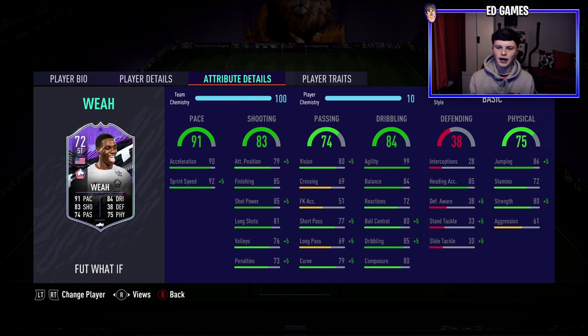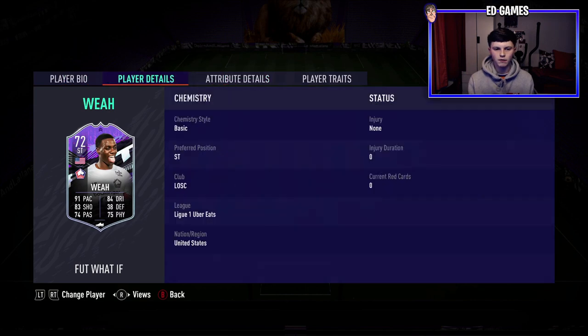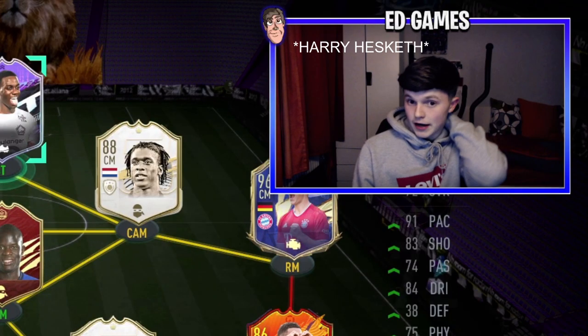80 composure — not bad for a silver. Jumping and heading accuracy are both brilliant, so maybe we'll score a header. 80 strength, only 72 stamina might be a problem but we'll have to test it in game. I'll give you the verdict. We're going to be using him in Division One.